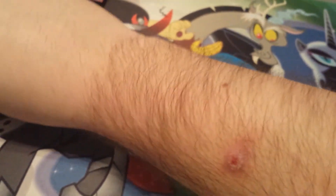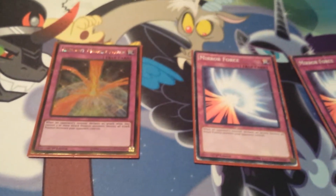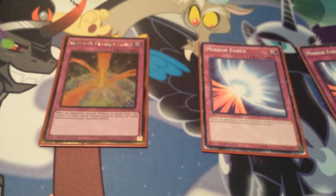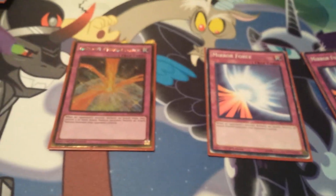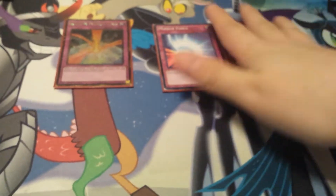I don't run Dark Hole, but I do run a board wipe package: Double Mirror Force and one Radiant Mirror Force. When I went to locals I faced a lot of Spiral decks that were swarming with monsters. Radiant Mirror Force is great because when the opponent has three or more monsters it destroys all attack position monsters. Mirror Force destroys all attack position monsters that declare an attack. They're really good board wipe cards — and I like playing old school because Yugi loves Mirror Force.